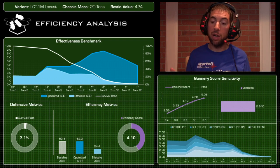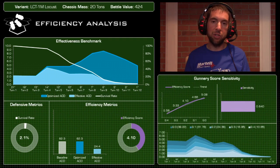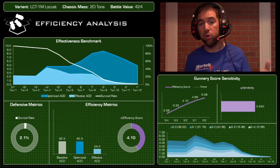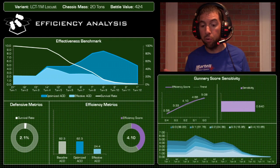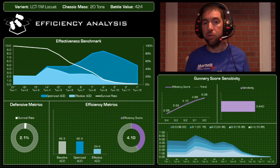One thing that surprised me was the gunnery score sensitivity — this mech is very responsive to an uptick in gunnery. It does all its damage at long range because it's dead when it gets in close. And because it's so cheap, when you increase damage at longer range you get a huge return on investment. Moving from gunnery 4 to gunnery 3 is only about an 80 BV uptick; gunnery 4 to gunnery 2 is only about 160 BV.